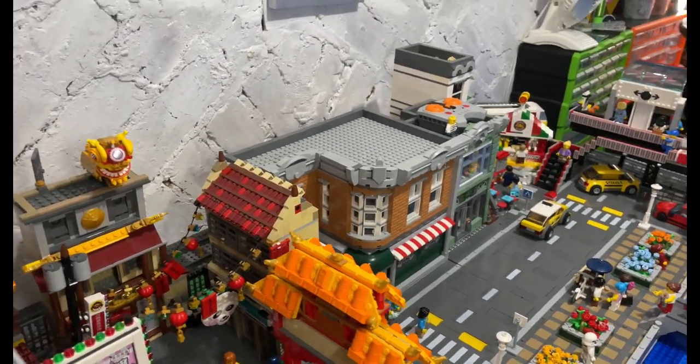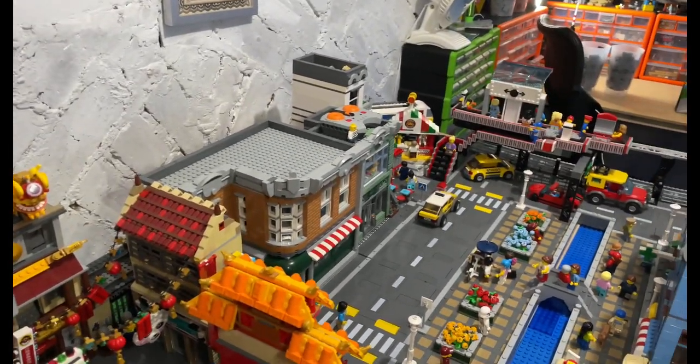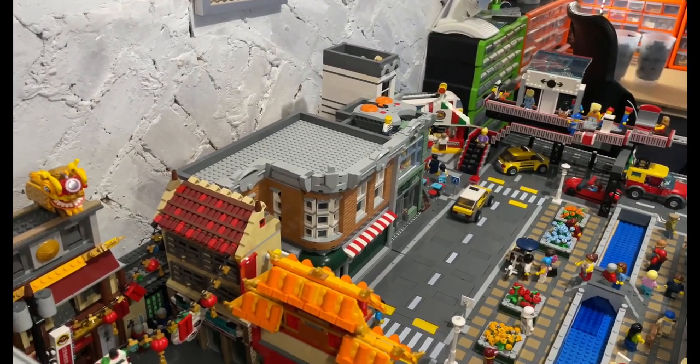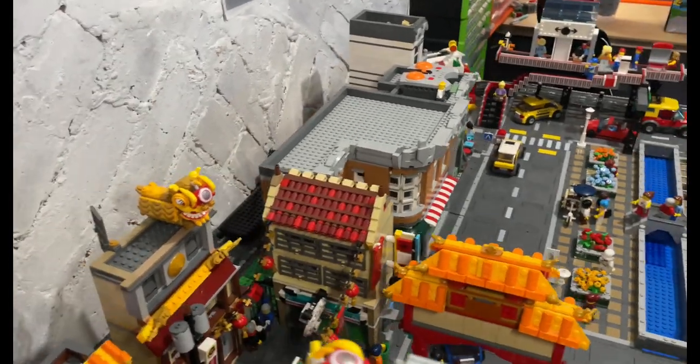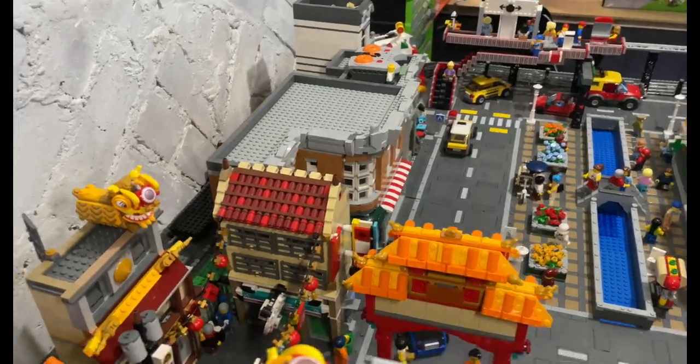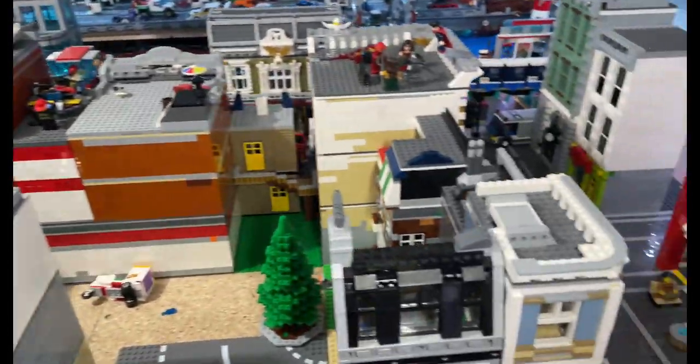I'm not sure where that will go yet, but eventually I think all of this area on this side of the river — canal, whatever it might be — will be Chinatown or Asia town, because Ninjago is supposed to be Japanese. And that's it — all the roads are fitted.